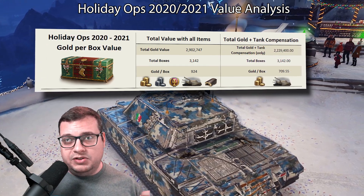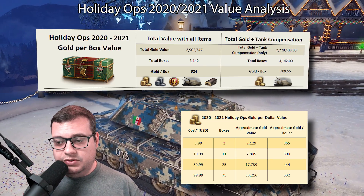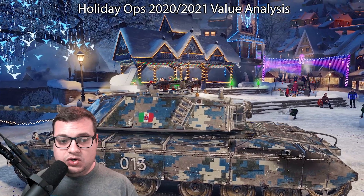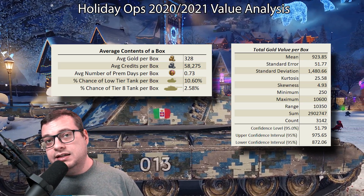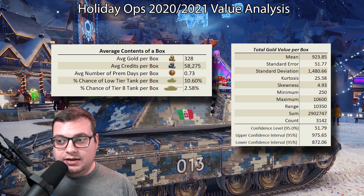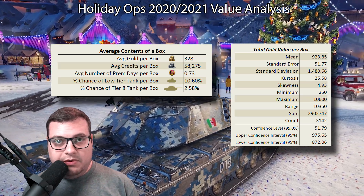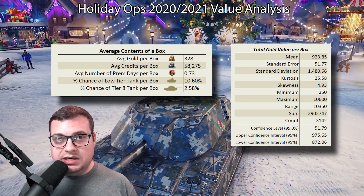If we take the gold per box value and multiply it by the cost of those boxes, we can generate a handy table which tells us what we've already known the past few years: the more expensive bundles are the best value for your dollar. I also calculated what you can expect per individual box. The drop rate for low tier tanks, tier 6 and below, is about 10.6%. High tier tanks at tier 8 are about 2.6%. Down in the description is a written article covering everything in more detail.